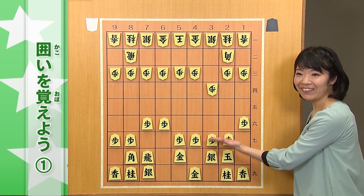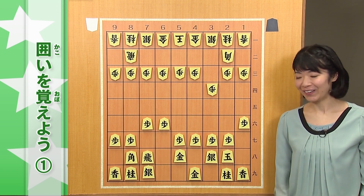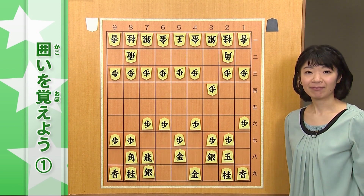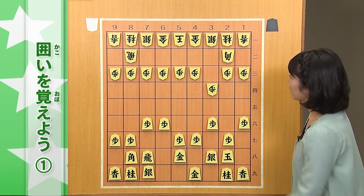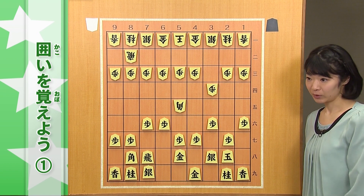さあ、屋根を1個突き上げて、高くしてあげます。この時も、こちら3六歩からついてしまうと、5五角のような大手が、いきなり飛んでくる可能性があります。